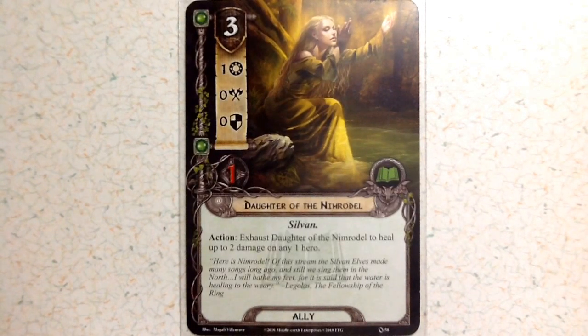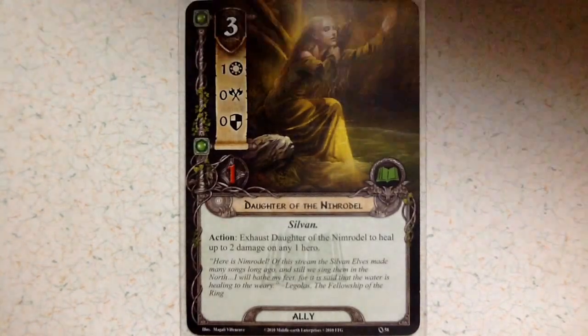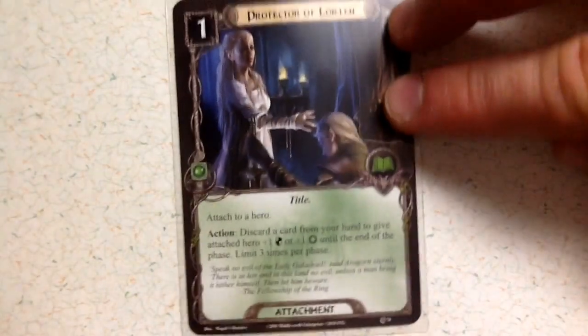The final ally in the Lore deck is Daughter of Nimrodel at a cost of three, one willpower, zero attack, zero defense, and one health. Her action is to exhaust to heal up to two damage on any hero, which can be very powerful and useful. You get three of them with the base set, bringing your total allies to ten for Lore.